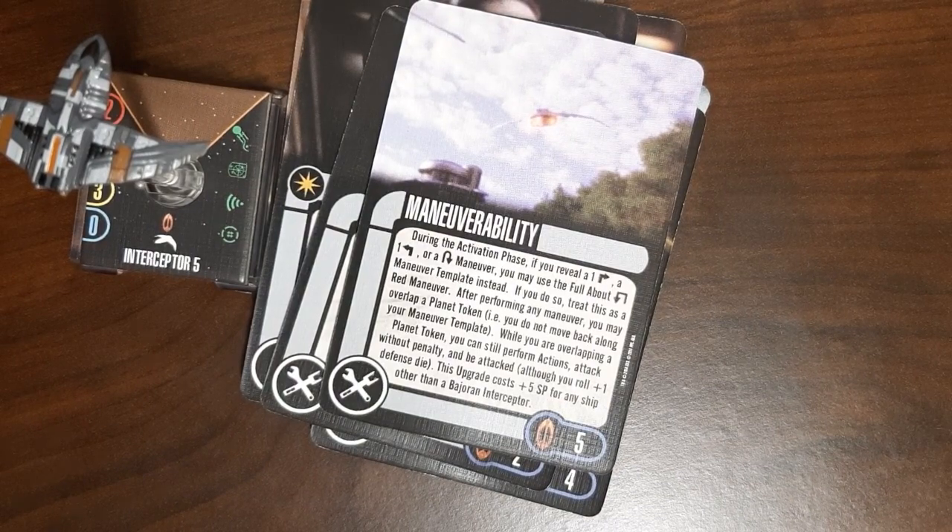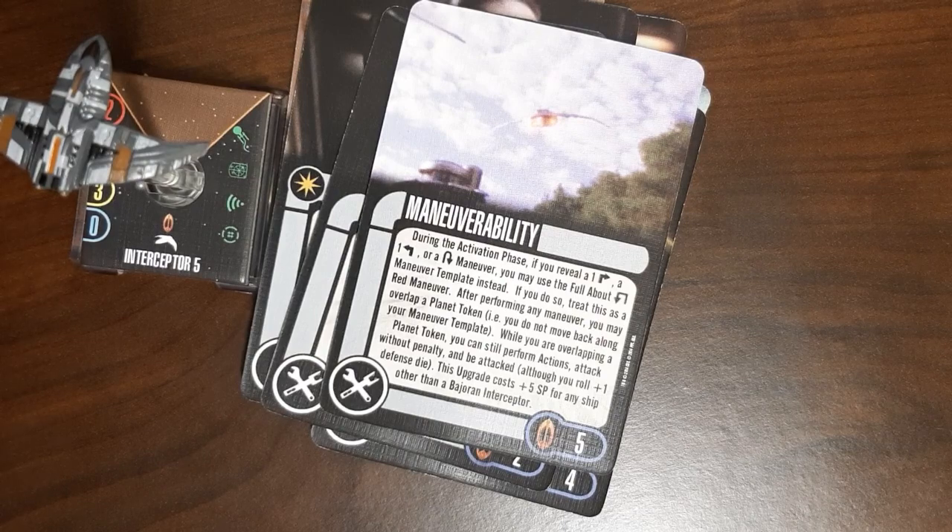Finally, we have Maneuverability — this definitely wins on amount of text on a card. Five points. During the activation phase, if you reveal a one-turn or Come About maneuver, you may use the Full About maneuver template instead; if you do, treat it as a red maneuver, so you get an aux token. I'm not entirely sure what a Full About maneuver is — it looks like two hard turns together with some movement in it, almost like a sensor echo combined with a Come About. But you're not using this card because it has to go on a Bajoran interceptor, or else you pay 10 points for it — and you're not doing that.